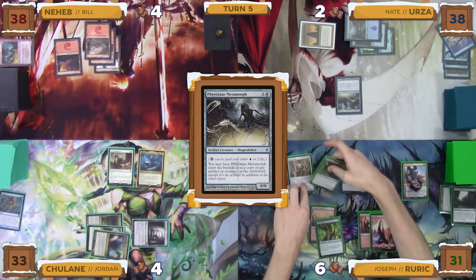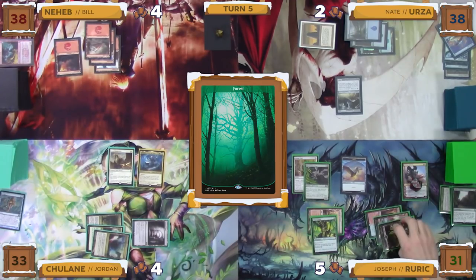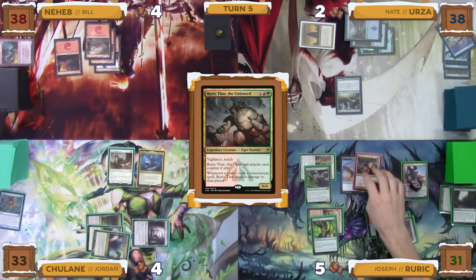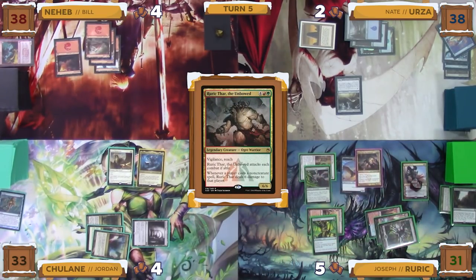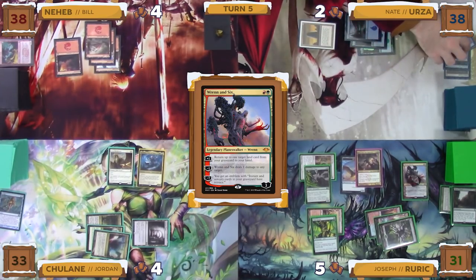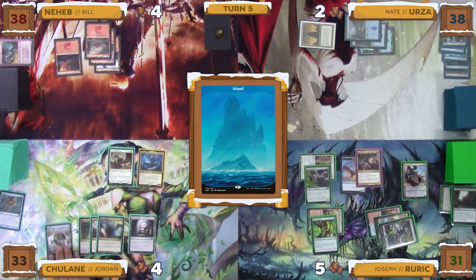Joseph untaps, draws, and plays a Forest as his land for turn. He then taps out completely to cast his commander, Rurik Thar the Unbound. Nobody has any responses, and Joseph then activates Ren and Six's negative-one ability to deal one damage to Nate's Reclamation Sage, killing it. With nothing left, Joseph passes the turn to Jordan. Jordan untaps, draws, and plays an Island as his land for turn, and with nothing left passes the turn to Bill.